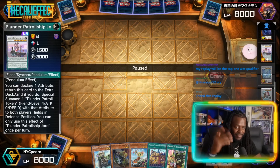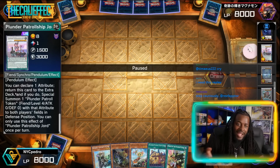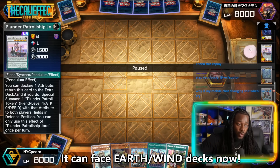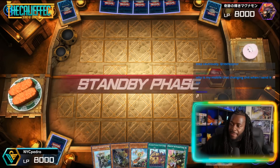Basically what Jord does is open up so many great combos for this deck. It allows you to make a monster with a specific attribute on your opponent's side of the field that you, as a Plunder Patrol player, can interact with. It's really, really good. Let's see how Pedro plays this game — he's going second.